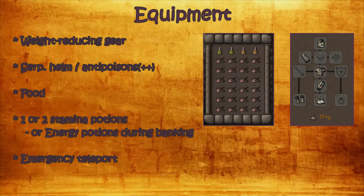I bring two Antidote++ because each dose gives about 10 to 12 minutes of poison resistance, which will last me for 16 trips with two antidotes — at which point I will be banking anyway for more food. You will also need to bring food to restore from failed loots, scarabs, or the mummies inside the rooms. I also bring one or two stamina potions to restore my energy if I run out — I rarely do but I still bring them. You can also restore your run energy during your banking trip, restoring to 100% each time you bank.